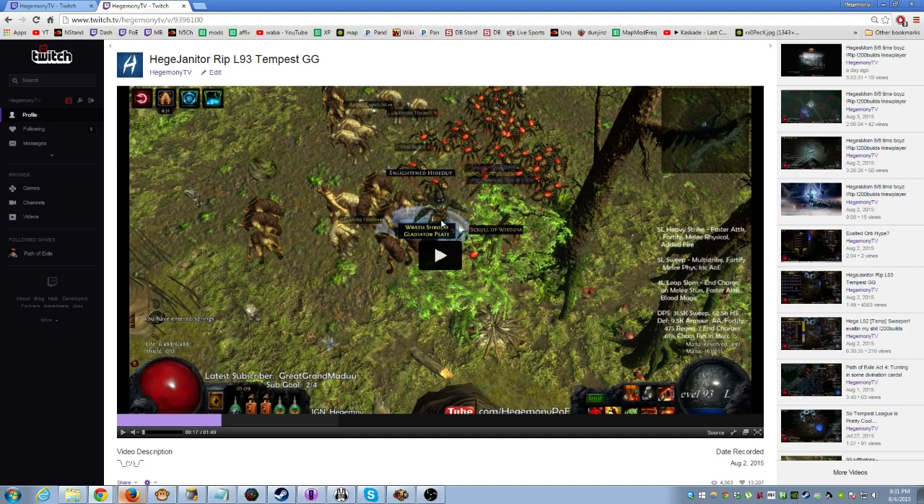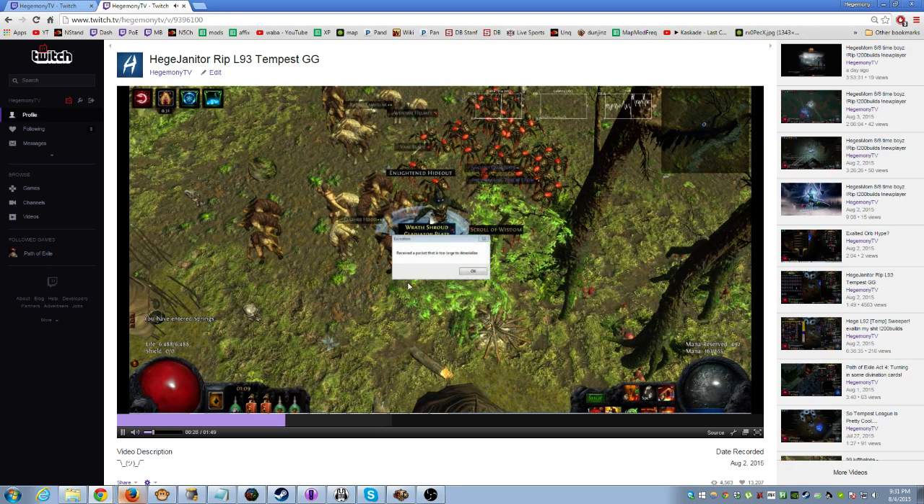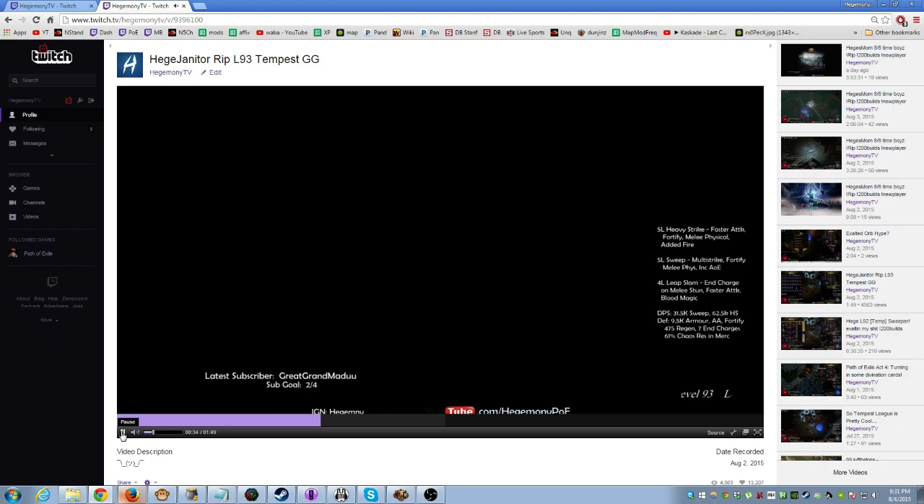I made the mistake of moving. In hindsight, if I zone into a fracture map again, I'm just going to sit there with immunity and not try to move. You'll see right here — a little bit of flatline action. Again, this is not the server; this is the client not being able to handle it. It says something about receiving a packet that is too large to deserialize. So it's pretty much an overload and then it crashes.